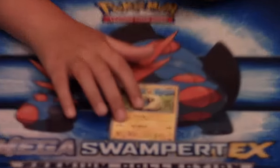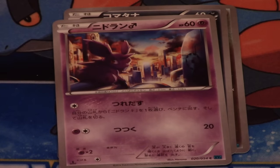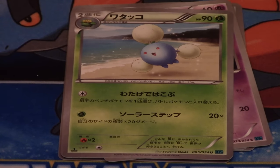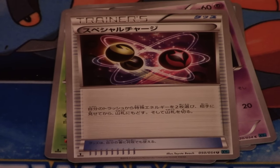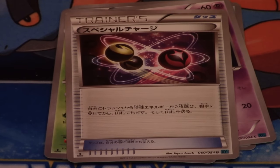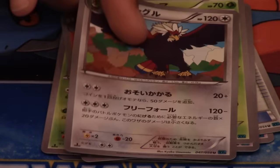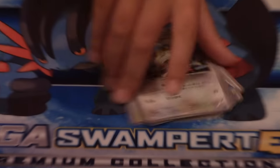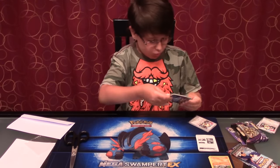So we have a Marill, Zoroark, Ponyta, you need a Rain Mail, Jumpluff which is a rare in the English set. It's an energy retrieval — I was watching the Pokemon Evolutionaries and they pulled like 10 of these. Primeape, Nidoking, Yanma, Braviary, and Meowth. The second pack — there's actually one more to go after this.